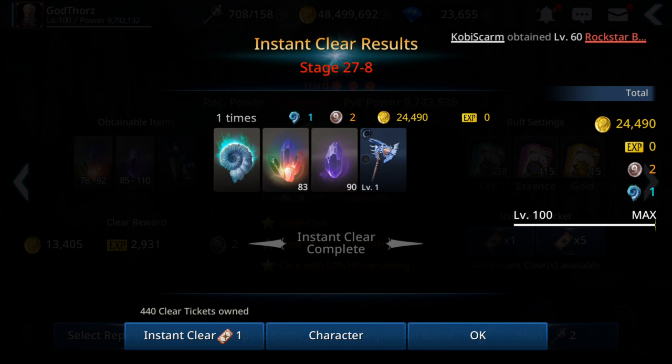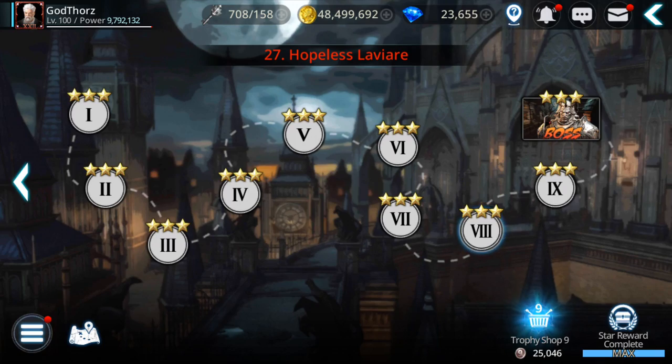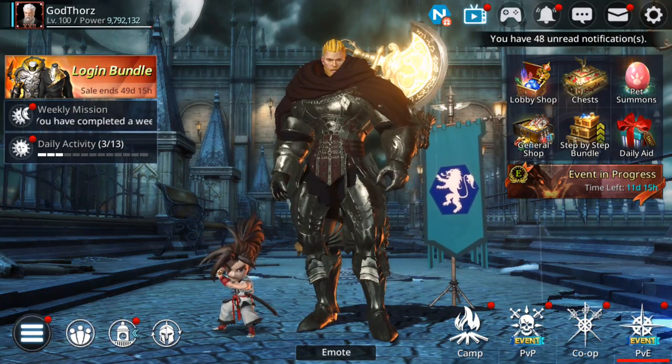On average 25,000 per run — that's without the gold buff. With the gold buff on weekends it's even more. So 25,000 multiplied by 100 auto-runs, or you can use instant clear tickets if you have them. That's 2.5 million gold from Adventure.